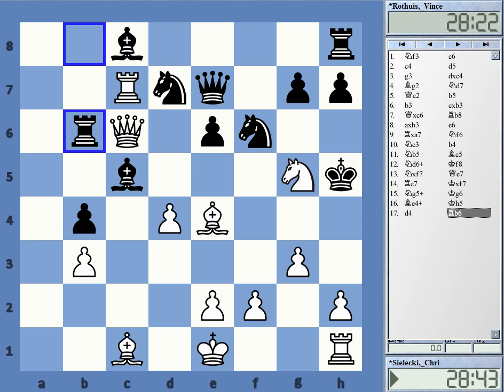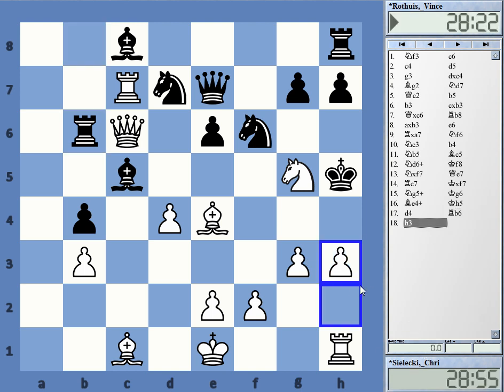Black absolutely has no defense. The computer gives something like mate in 20 in some lines. Okay, this I did not see — I saw the game continuation, which is the most important. Here, I was very delighted to be able to play the move h3. I absolutely love it. The queen is hanging and white can react with this innocent-looking little pawn move. And after that, white is in fact really completely winning. My opponent, much to his credit, was nice enough to capture the queen and let the mate play out on the board.